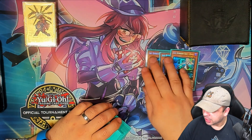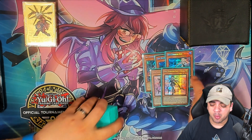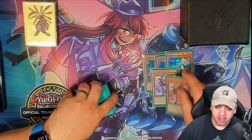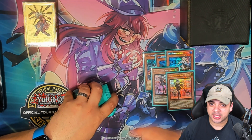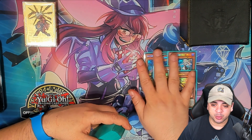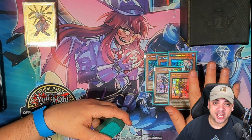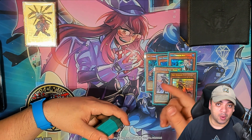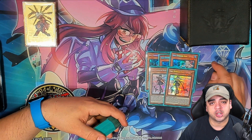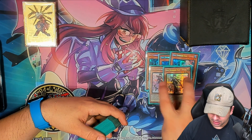Right at the gate we have three Sky Striker Ace Ray — you definitely need her. Two Roos; at the moment we're going three Ray, two Roos. Some players like to play with fire and go three Ray, one Roos, but I personally like to go two Roos just to guarantee you get that summon off. It's insanely important. Opening hands without any of these means you're just not going to be able to play your deck. With the new Sky Striker card coming out, we won't need two Roos — you'll only need one — but until that moment, we are playing two.